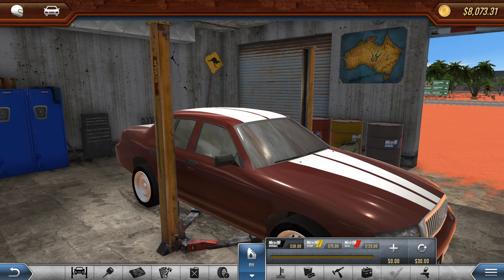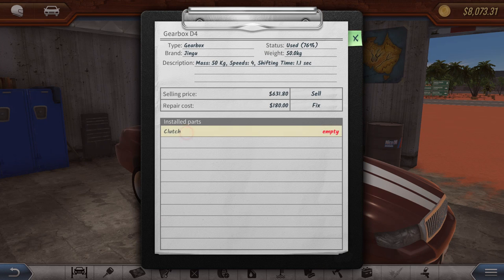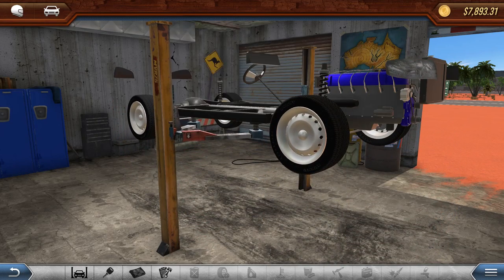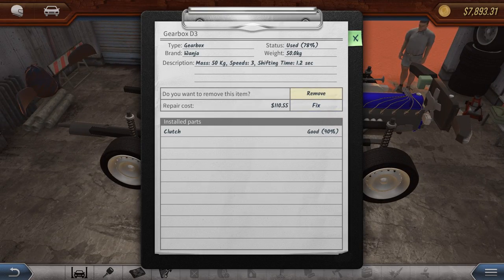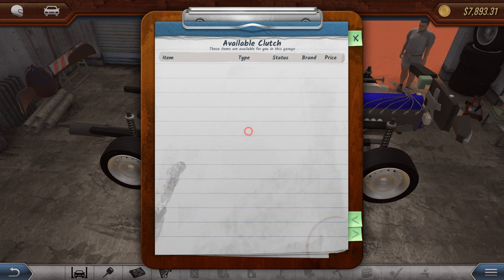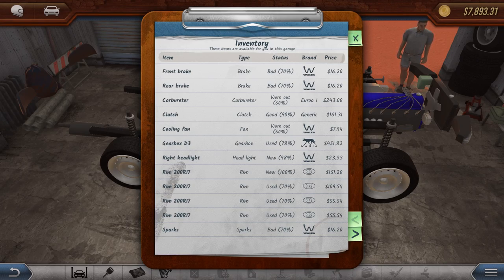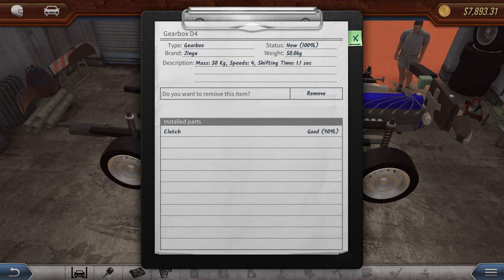Let's try something - we're going to put a four-speed gearbox in the car simply because I have one in my inventory. We should be able to just swap out this old one. We can remove that gearbox and put in our nice new D4 gearbox. We'll take the clutch out and stick it in there. Install. So now we have a proper four-speed gearbox, which is nice.